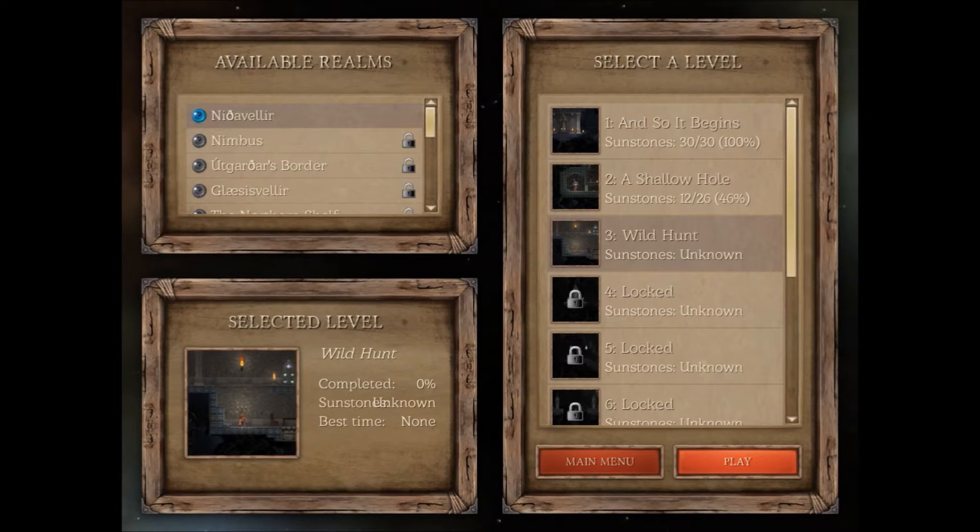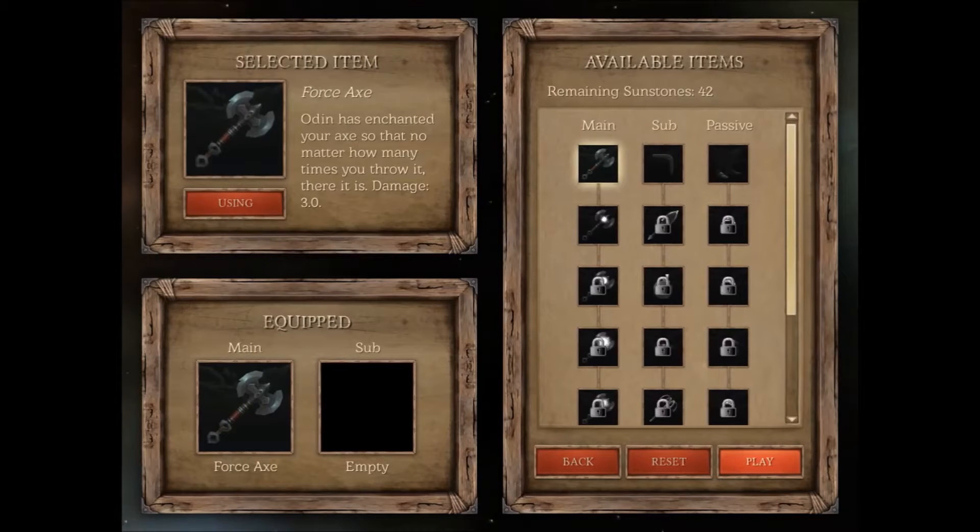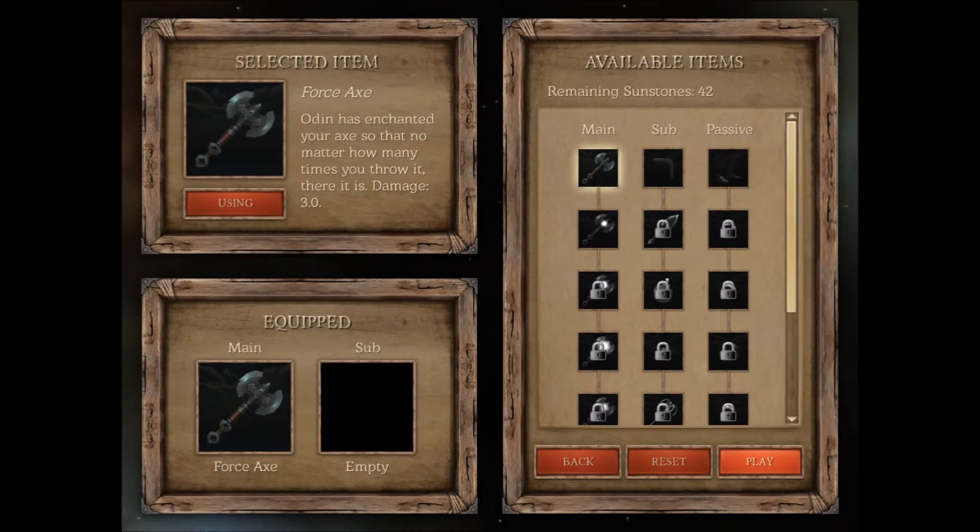We've completed that level and we're going into level three, Wild Hunt. We still can't afford anything in the shop, so let's just hit play and move on.